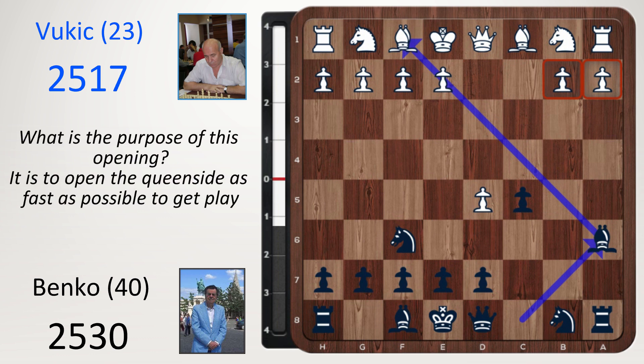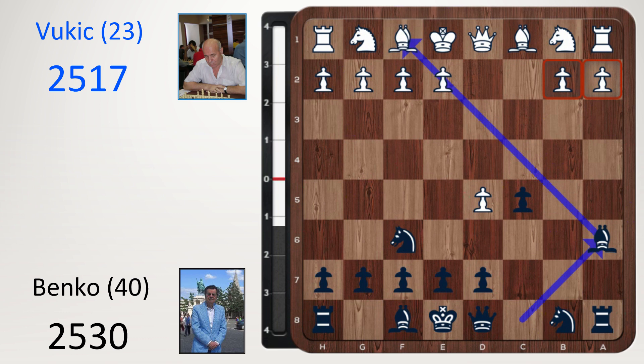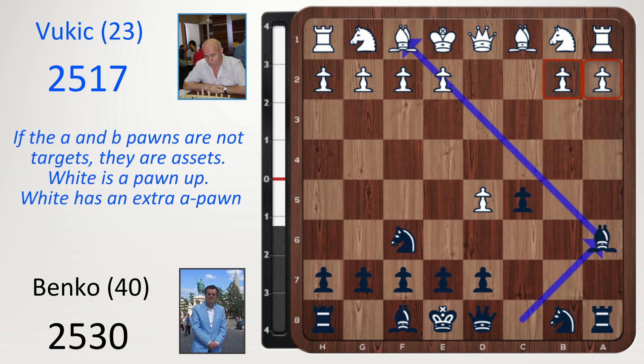What is the purpose of this opening? It is to open the queen side as fast as possible to get queen side play. This bishop is so well placed on a6. I have highlighted the two white pawns on the queen side — the a and the b pawn. They can become future targets for black. But if they are not targets, they are assets, because white is a pawn up.